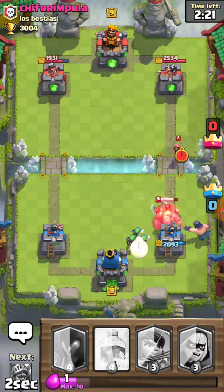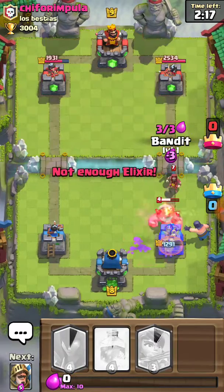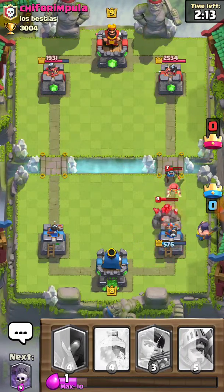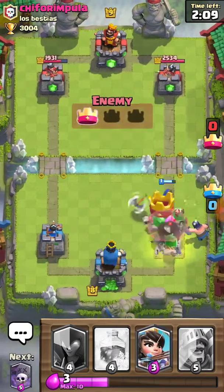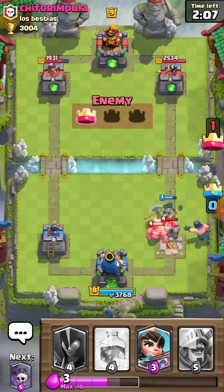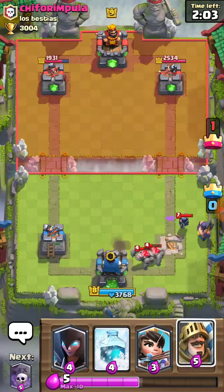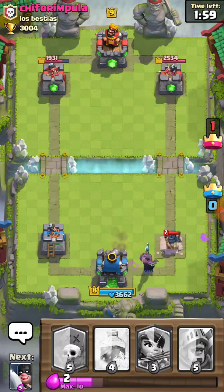Okay, I'm going to Executioner that — put the Bandit — and he has that as well. Here we go, and he has a Mini PEKKA as well already. That's terrible for me.